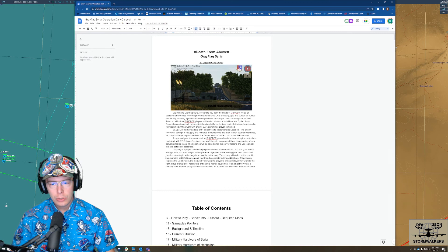As you and your teammates set up Blue Force ground units to invade, capture objectives, or defend with CTLD troops and vehicles, you won't have to worry about them disappearing after server restart or crash. Their position will be saved when the server restarts and you log back into the persistent battlefield. Grey Flag is a player-driven campaign in an open-ended sandbox — you and your friends will fight how you want to fight to complete the objectives using your own tactics and mission planning to strike targets across the entire map.